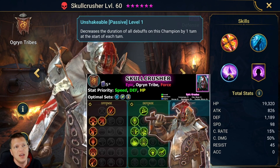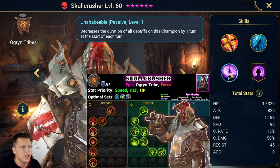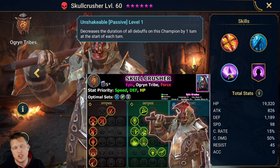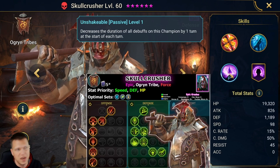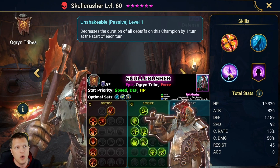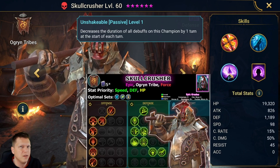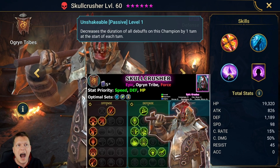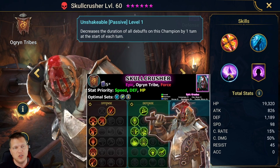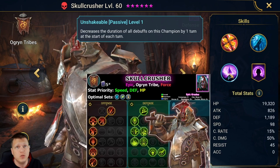The passive decreases the duration of all debuffs on this champion by one turn at the start of each turn — that can be pretty generally useful. If you can get the clan boss to target him, it will cleanse that stun automatically. It can be tough to do that because Skullcrusher is built for lots of sustain, but if you did manage it, this passive would be amazing in that scenario.